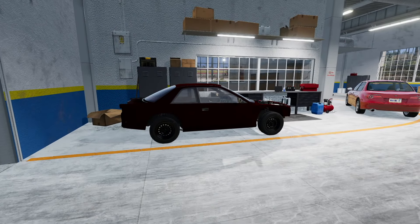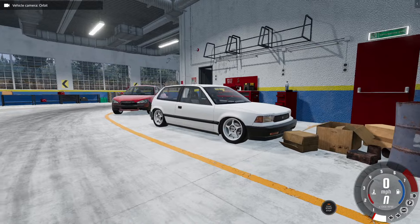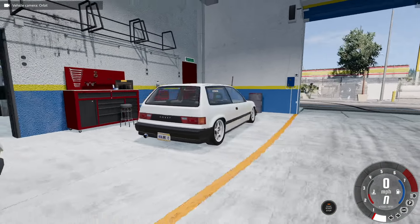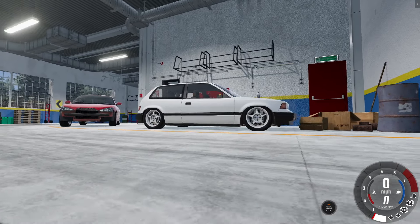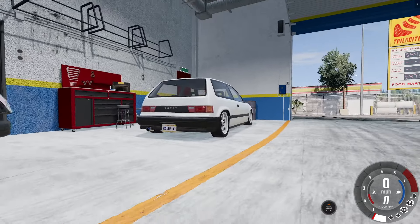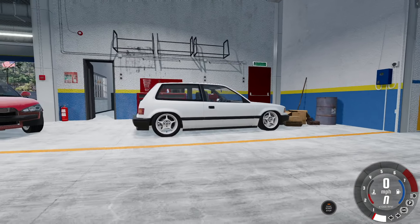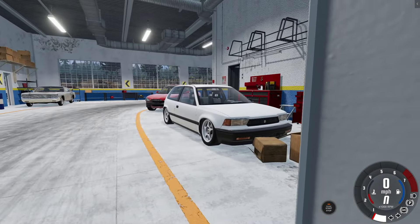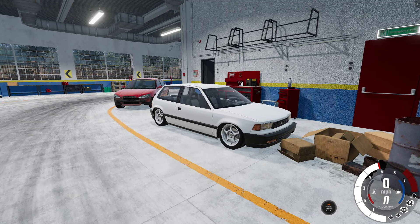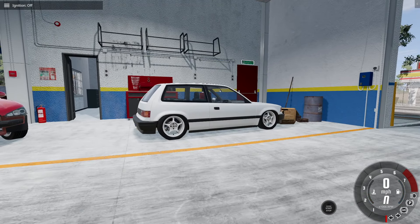Okay, here's the covet. I installed some 16 by 7 wheels, gives it that kind of stance. Coil overs next, and we need brakes. We also did a little exhaust install — this is the temporary exhaust for now. One day I'm going to do a two-liter swap. Right now it's got a 1.5 carb, but we may have some fun and try to blow this thing up. Here's what it sounds like.